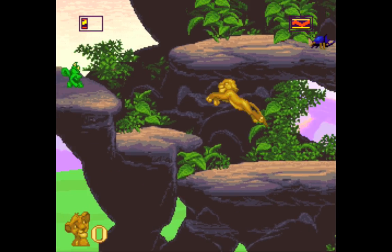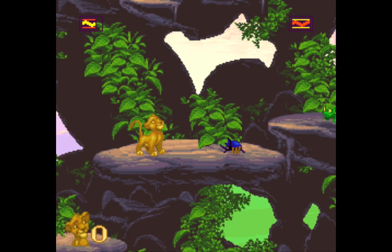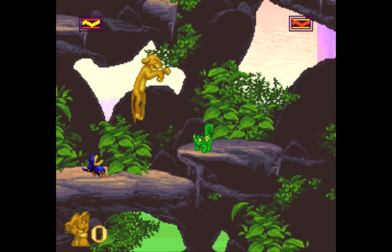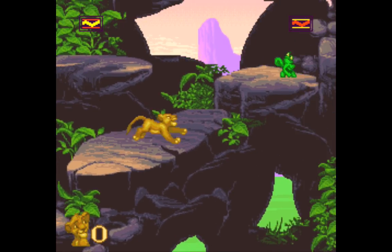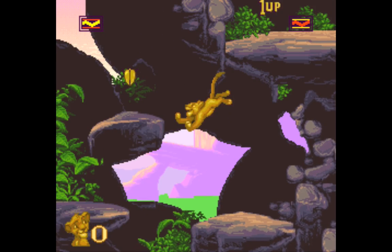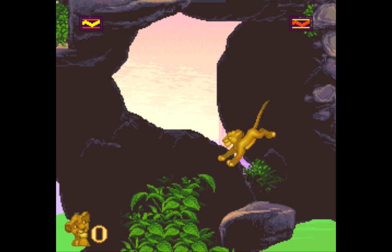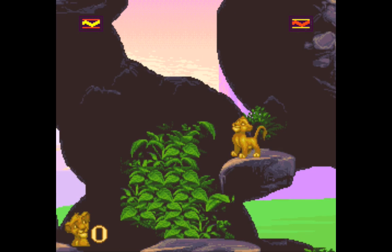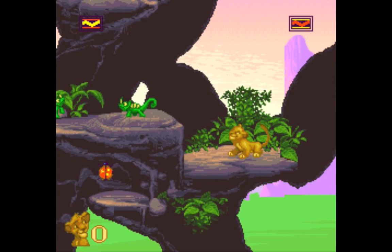Now those blue things up there — I don't like them. When you land on top of them, they're gonna explode, so you gotta run away. If you stand in one spot too long, you're toast. The yellow things refill your health bar. You also have a roar bar, which is the red one, and the yellow one is health. Very easy to understand.